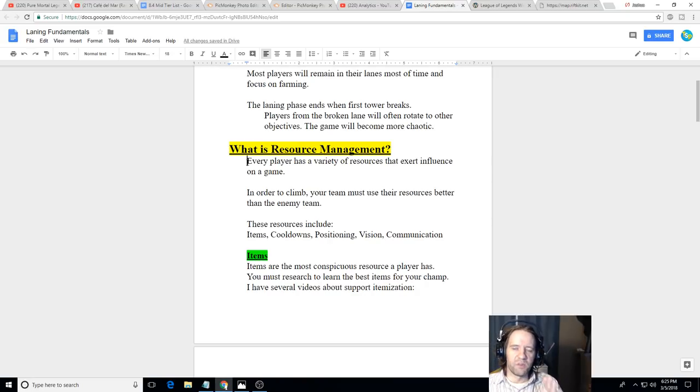The way you win League of Legends is by managing your resources better than the enemy manages theirs. A resource is basically anything you can do to influence the outcome of the game. That includes gold, cooldowns like your ultimate, shield, items like Redemption or Locket, and your positioning — where you are on the map matters a lot. Being in the wrong place at the wrong time can lose you the game; being in the right place at the right time can win it.